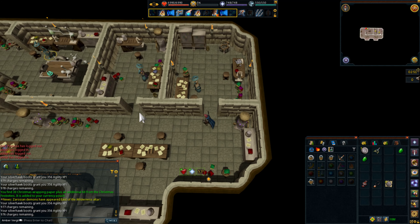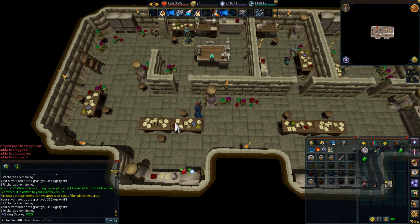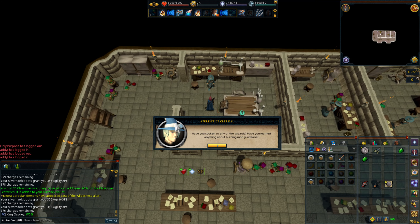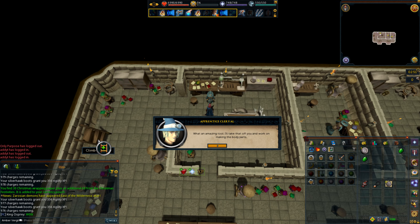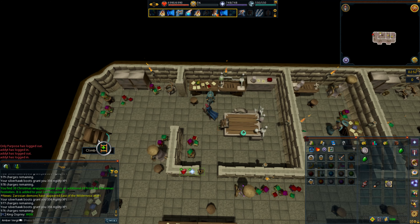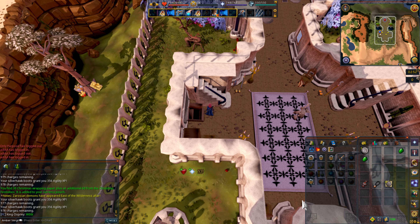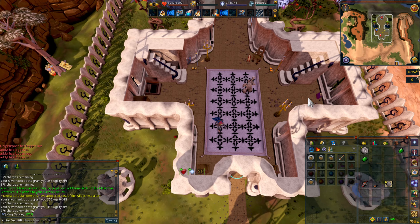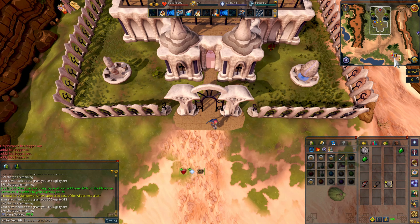Now we're going to speak to Clerval again. We're going to need to make sure we have 20 unnoted pure essence — remember all this stuff needs to be unnoted. Thankfully, there's a bank just to the southeast of here.